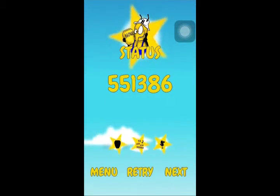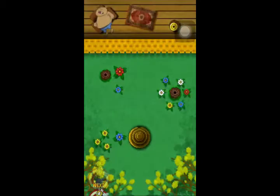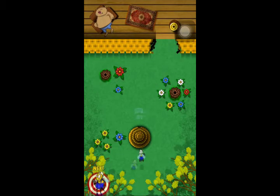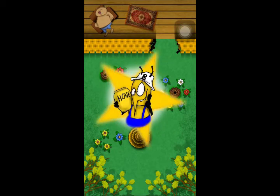The high score system is also kind of confusing because it doesn't really show how you could have done better at that level. One bee to break the bricks, one bee to get the honey — maybe you have to do it faster, but we tried that and it didn't seem to work. The stars aren't really explained, so either you could get rid of the high score system completely since this is a 'just complete the level' sort of game, or it needs to be worked into the level and explained more.